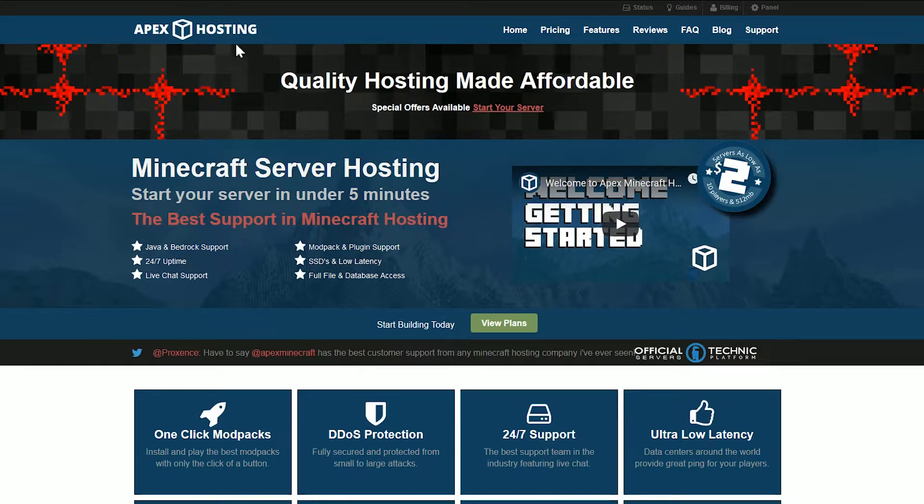First things first, we are on apexminecrafthosting.com — just the general home page — because from here we can all be in the same place. If you're on the Apex Minecraft Hosting home page, we can all start from there. We want to click on the Panel button up here in the top right. See that panel icon? Click on that and it will take us to the panel.